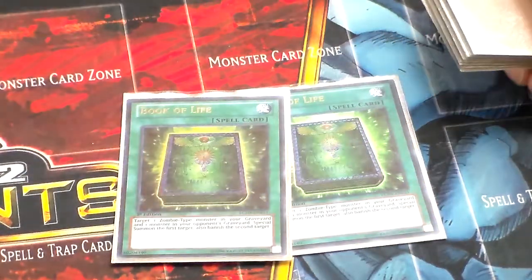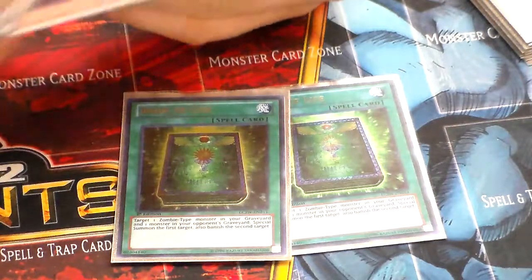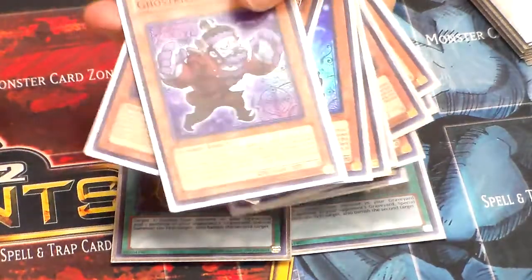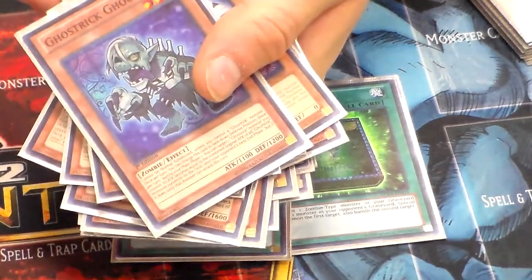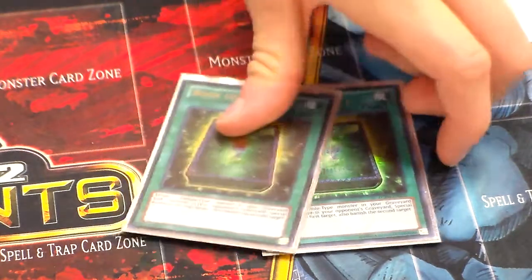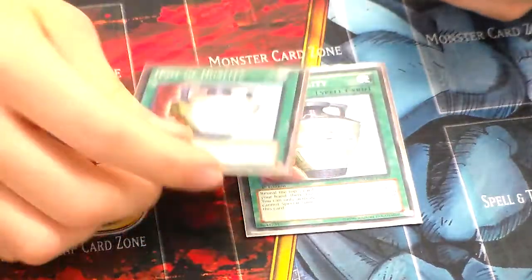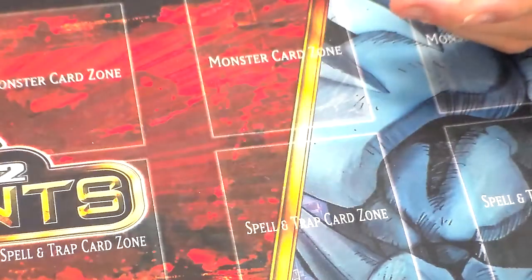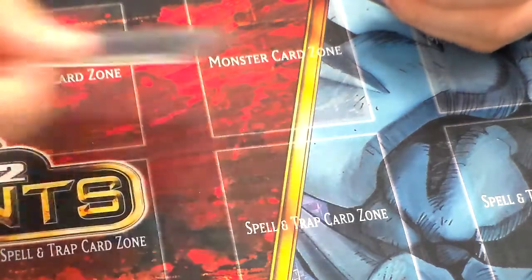Next, two Book of Life. I've been trying out Book of Life in the deck just to give some generic zombie support, because most of the deck is zombie-based. So things like Zhangxi — Zhangxi is zombies. I can bring back Ghoul, I can bring back Stein. If I have a whole bunch of face-up Ghost Tricks and Ghoul has been destroyed, I can bring him back from the graveyard and banish an opponent's monster in the graveyard. It's kind of nice in the deck. I like this over Soul Charge, and it comes in handy as a two-of. Next, two Pod Dualities — you do special summon from time to time, so I like two Pod Dualities for consistency and searching. Next, one Allure of Darkness just for drawing power — pretty much everything in the deck is dark.